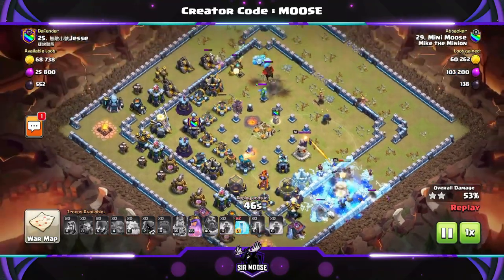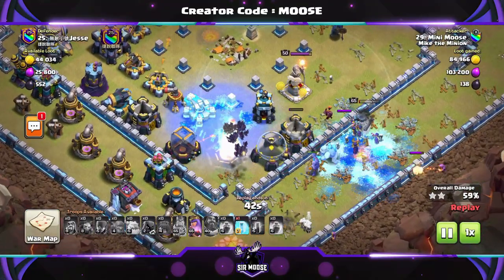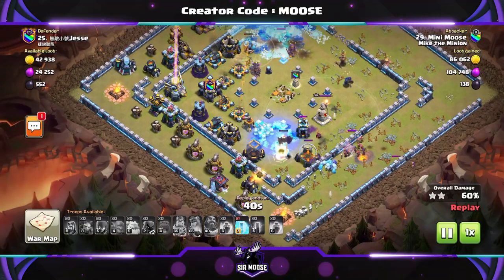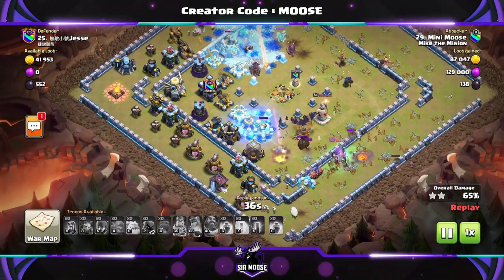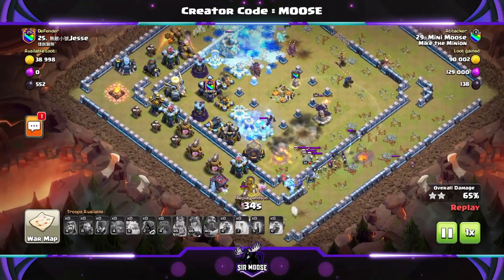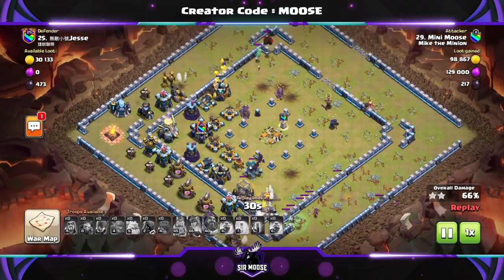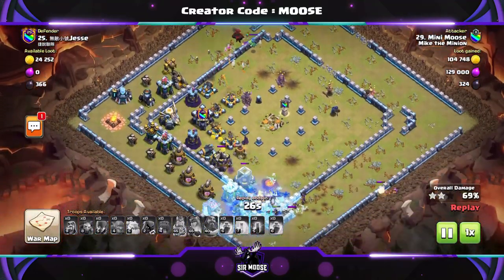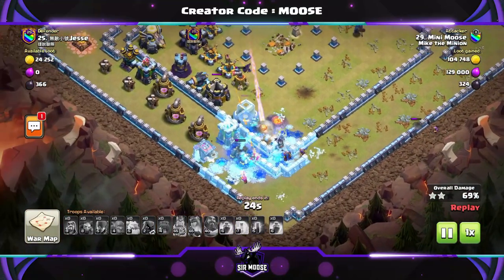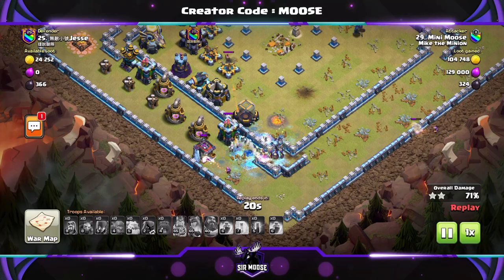Against Town Hall 13 bases you've got scattershots to think about, five wizard towers, multi-infernos, so it is more difficult to take out Town Hall 13 bases if you're a Town Hall 12. But if you attack a nearly maxed-out Town Hall 13 base and you can still get 60–70%, that's a really good result. It's going to help you out in clan war league and war attacks and will really help your team out.